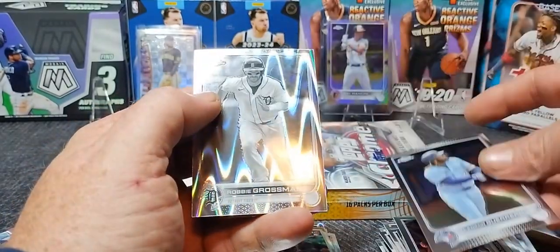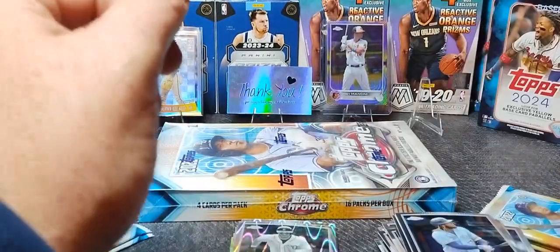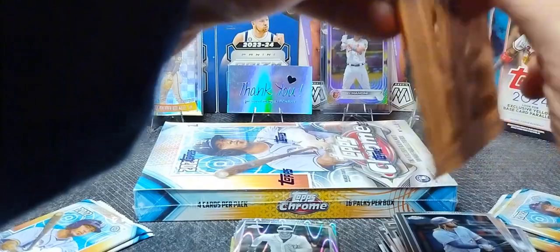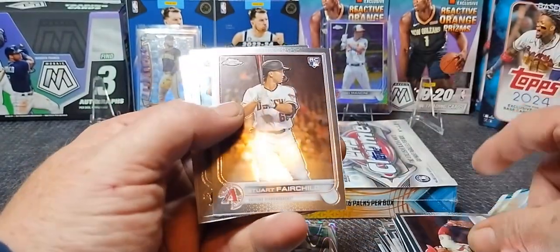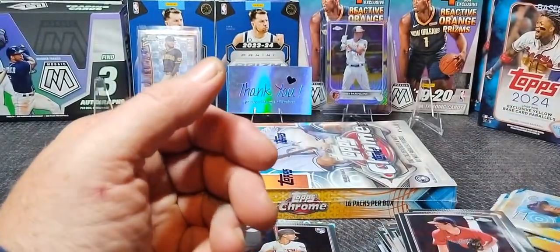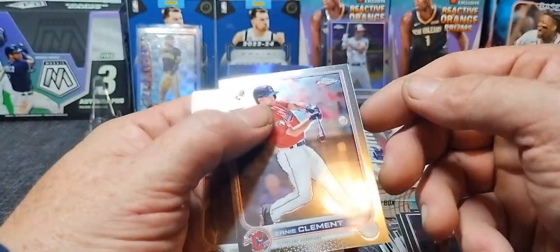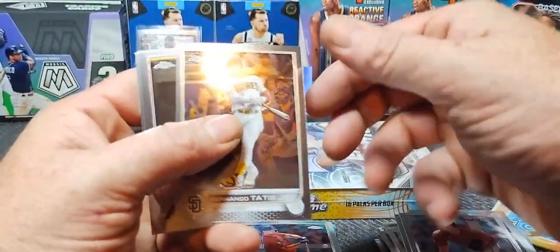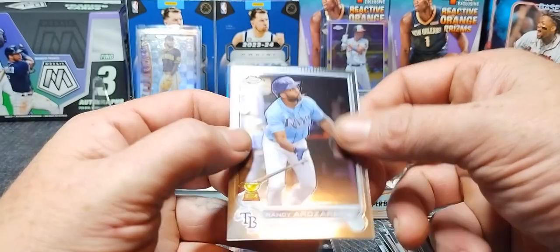We need one of those ray waves to at least be a rookie. Well, we got two boxes so we've got a chance. Nolan Arenado, Bear Child rookie, Ryan Anderson, Shane Beaver. Ernie Clement. There's Tatis Jr. — another good looking card. And there's Tatis Jr. again. Randy Oros Arena.